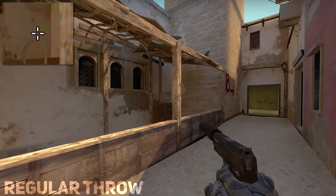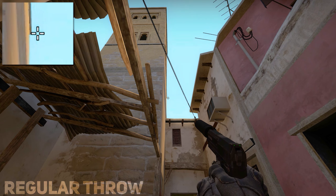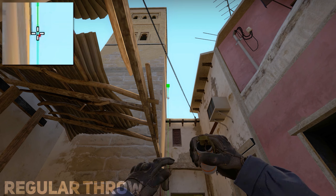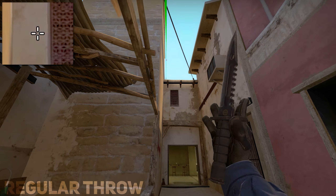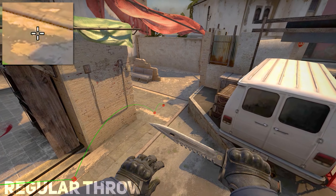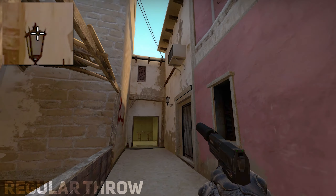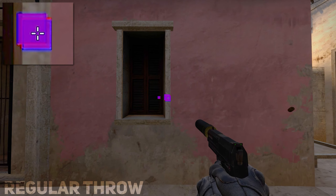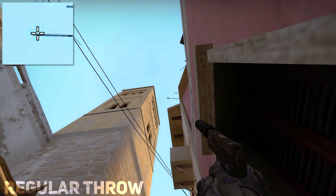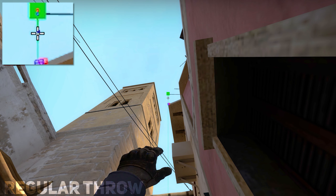This is how you smoke jail. And this is how you smoke the left arch — aim in between these two to smoke.